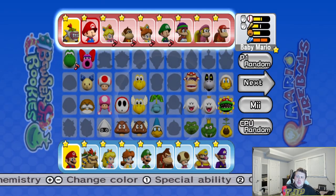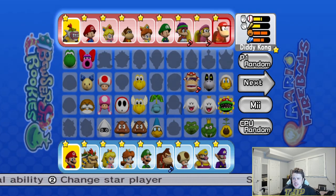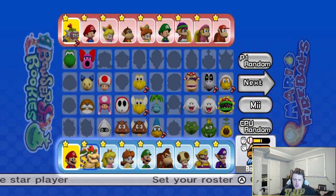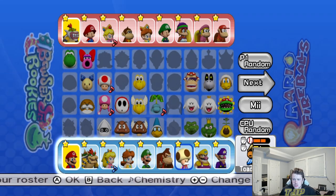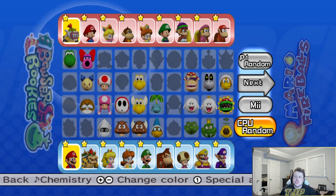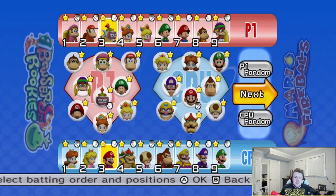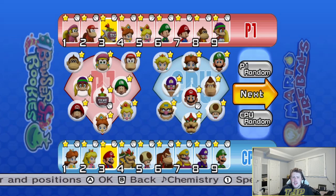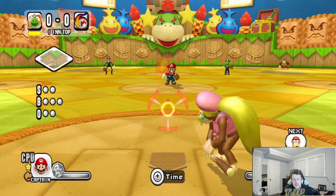Alright, my team: I've got Bowser Jr., Baby Mario, Baby Peach, Baby DK, Baby Daisy, Baby Luigi, Tiny Kong, Dixie Kong, and Diddy Kong. They've got Mario, Bowser, Peach, Daisy, Luigi, Donkey Kong, Toadsworth, Wario, and Waluigi. I'm gonna set it up the way it needs to be set up for both teams. We're not the home team — we're the away team — but I have a good feeling about today.